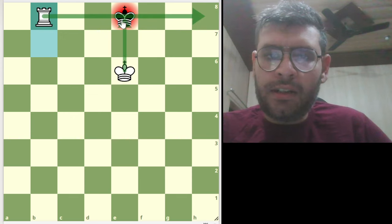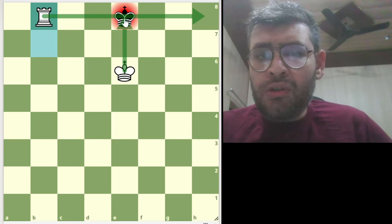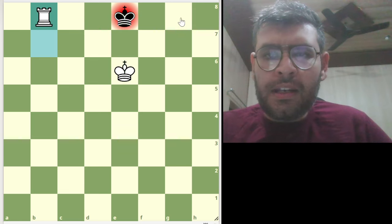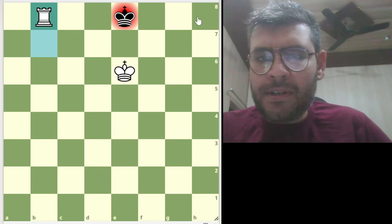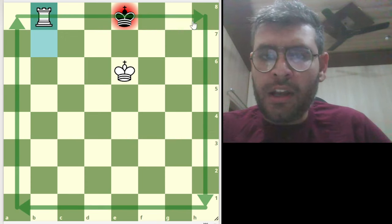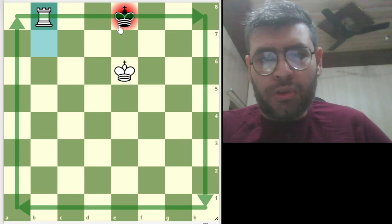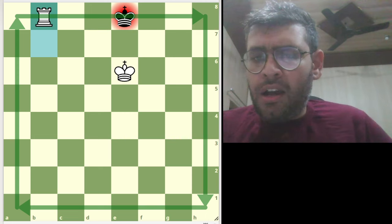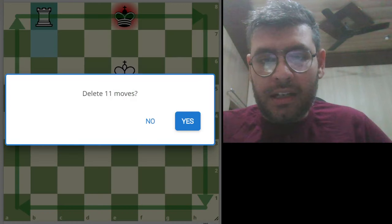Your king should be on the opposite side of the black king, or your opponent's king, and the rook will check from here. Like your opponent's king should be in the back rank. We already discussed about back rank in my previous video. Like these all are the back ranks. We need to bring the king to the back rank and create this position. We will see how we can create this position with rook and king.